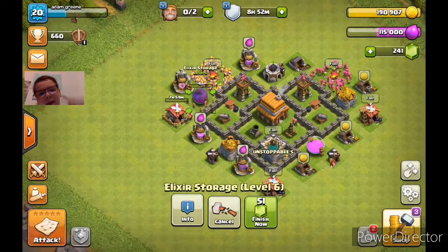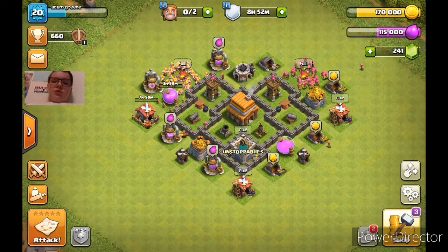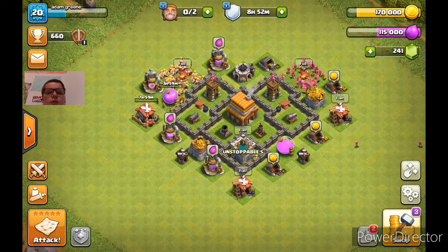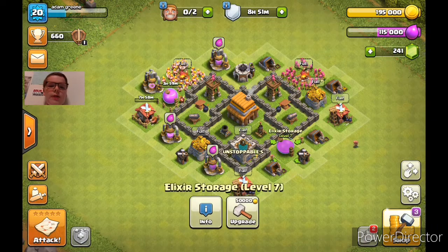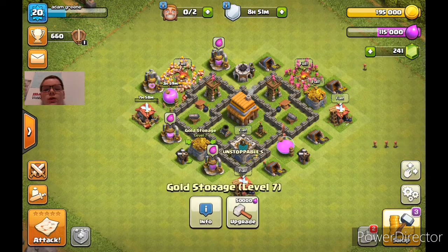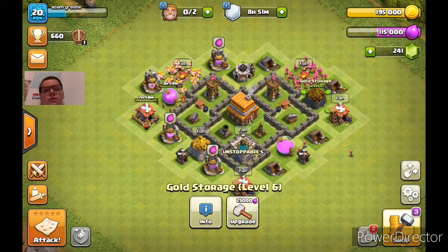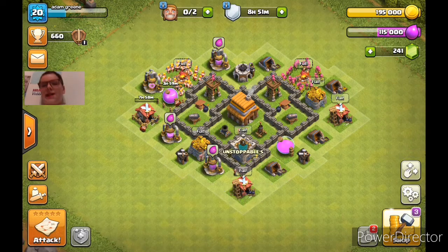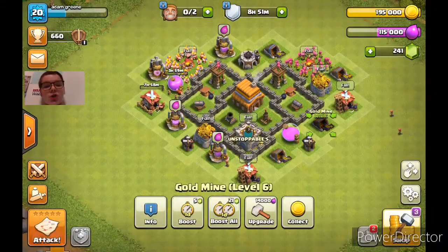We're almost done with all the elixir stuff. The only things we really have left to do are the elixir storage and the gold storages — both of the gold storages — and then the gold mines. That's it. Like, we're almost done with all the elixir stuff, and the gold mines don't really take up that much elixir. We already finished the laboratory, so you don't need to do anything else in there.